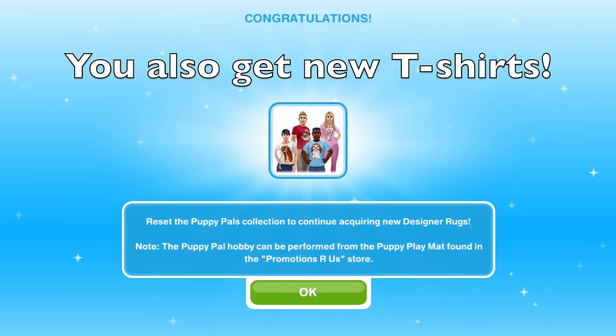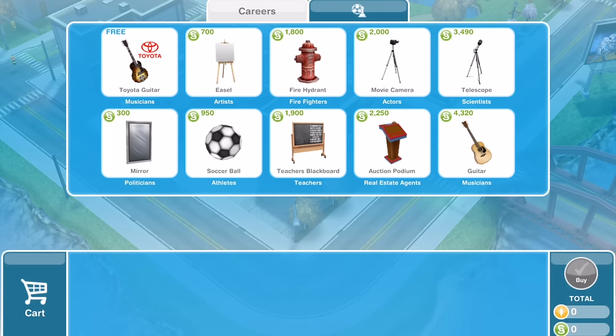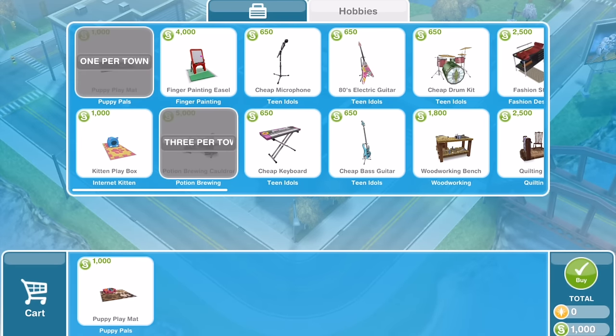In order to get started on the Puppy Hobby, you first need to get a puppy from the pet store in town. Then you need to go to the Hobbies and Careers store, select the Hobbies tab, and purchase the Puppy Playmat for 1,000 simoleons.